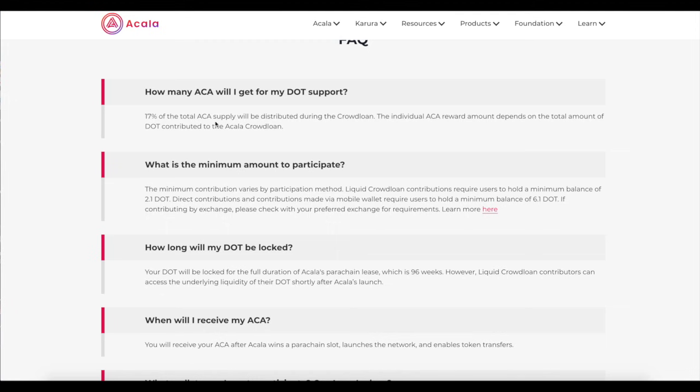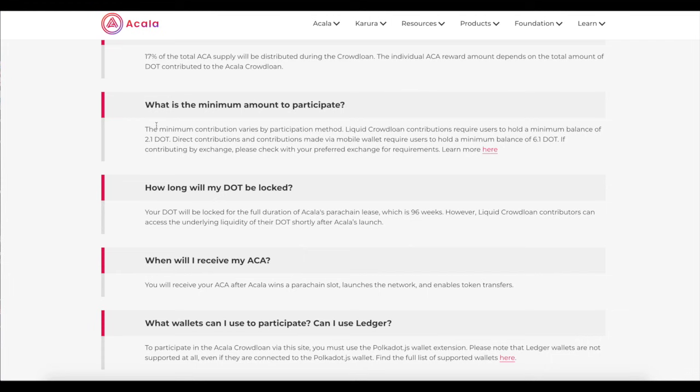Here are some frequently asked questions. How many ACA will you get for DOT support? Well, 17% of the total supply is going towards the crowd loan — so you're getting a big portion, 17% is a lot. What's the minimum amount? The minimum balance you need in your wallet is 2.1 DOT, but you can contribute a minimum of one DOT. If you're using a mobile wallet, it actually requires a minimum balance of 6.1 DOT. On the computer you need at least 2.1 — it's just so the Polkadot platform knows you have tokens and can cover gas.